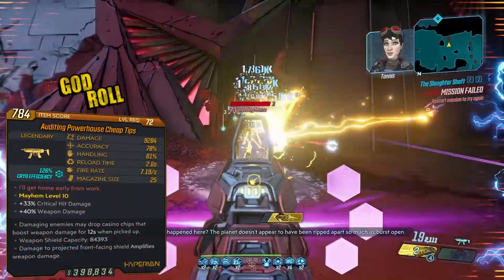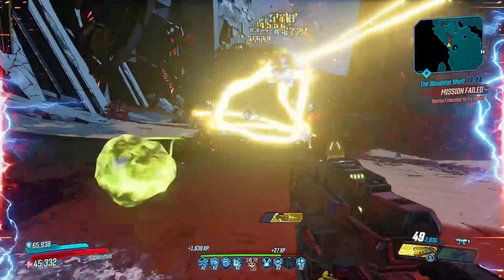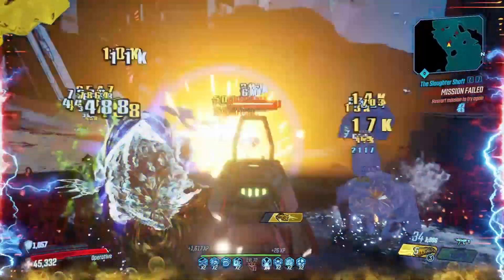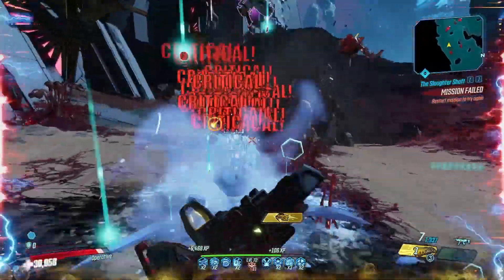The Cheap Tips is a legendary Hyperion SMG which is able to roll in any of the elements. The unique effect is that when damaging an enemy there is a chance for a casino chip to drop from it, which when picked up will grant a stacking buff of 50% weapon damage for 12 seconds.